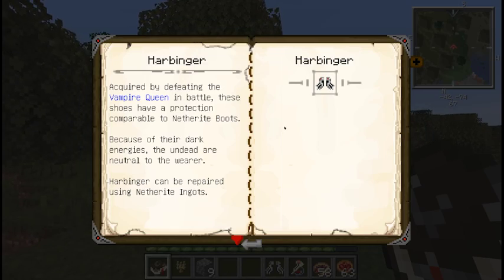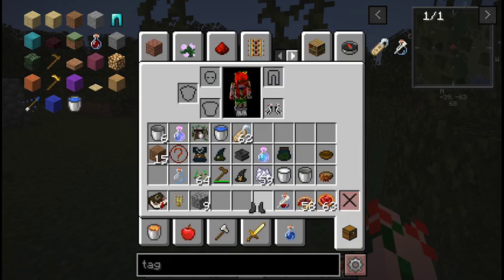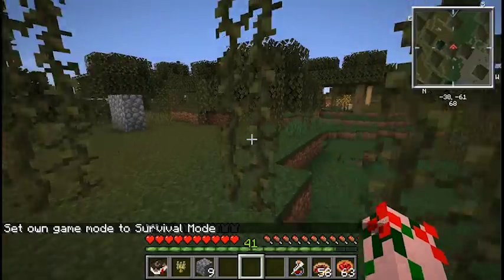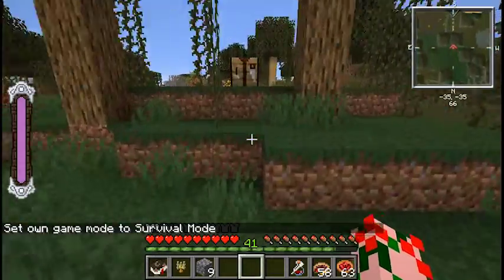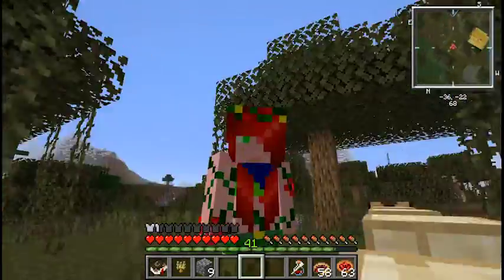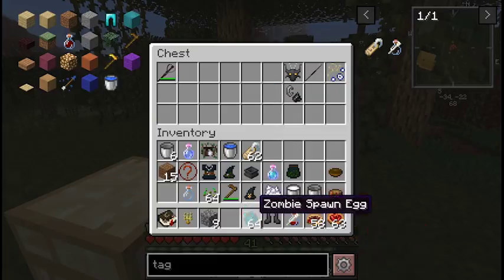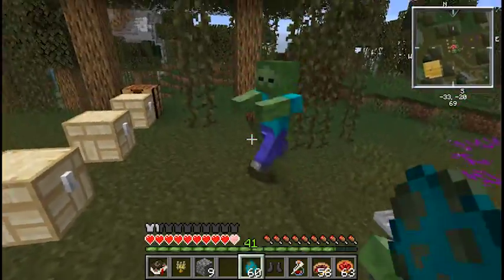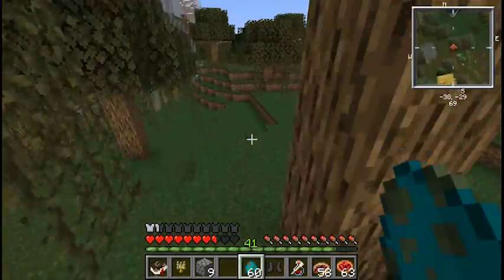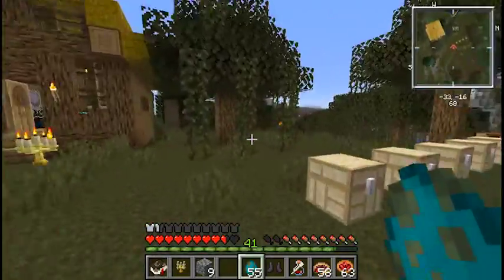Harbingers are an item gotten by killing Lilith. They're a pair of boots — really tough boots at the level of armor as netherite and repaired with netherite. These boots have a unique property: undead are indifferent to you. Unless you attack the undead — then they're no longer neutral, because it doesn't make them your ally, just neutral. Harbingers make undead not care about you.